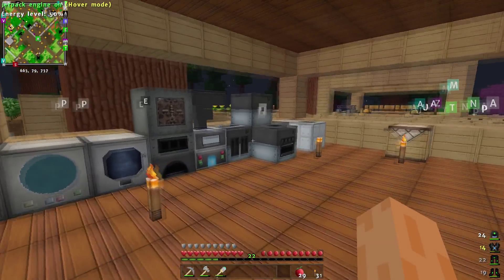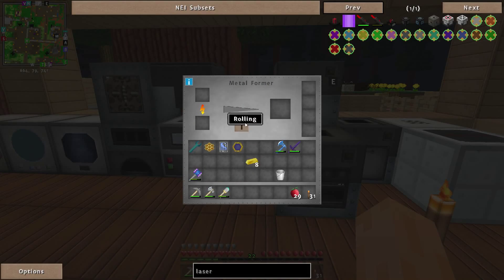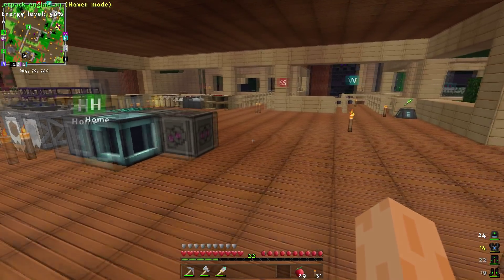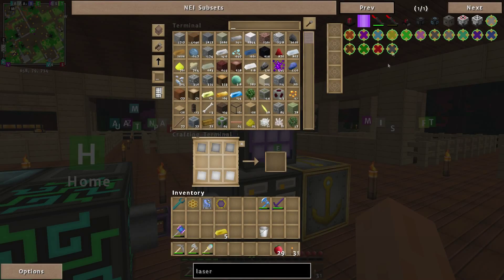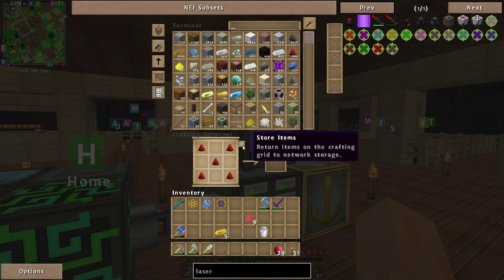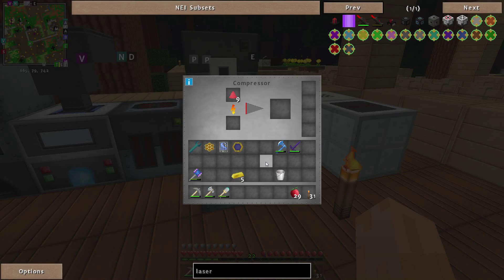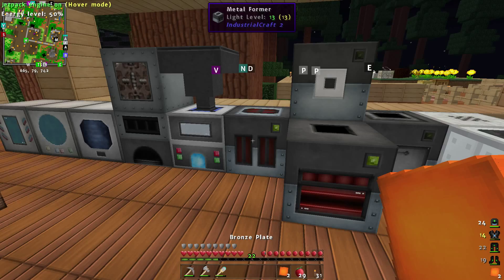We need the plate bending machine or the metal former. We'll send you two rolling - we need three plates. There we go. So we've got diamond dust, which is good. What we can now do is drop it in there to make up that Energerium dust. Compress it down in the compressor. Marvellous. That should take a few seconds. We've almost got the three bronze plates that we need.